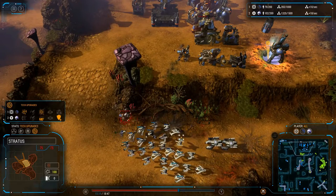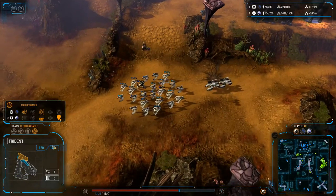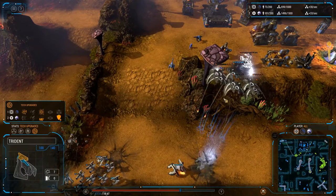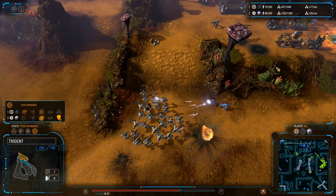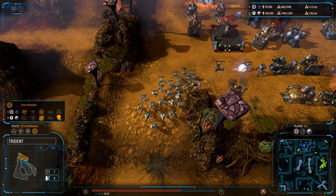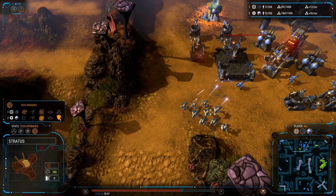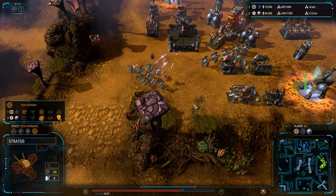The Stratus needs to apply its beacon. He does apply the beacon down on the Trident, but how long does a beacon last? I think like 60 seconds — it takes quite a bit of time before it explodes. Fighter craft coming in — they should focus on the Hellstorm; they do. And this looks like it's the end of the replay. Holy crap — look at that Stratus beacon! That Stratus beacon did that much damage — it takes about 60 seconds for it to expire, so it is a very delayed bomb.